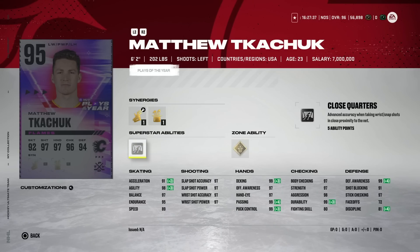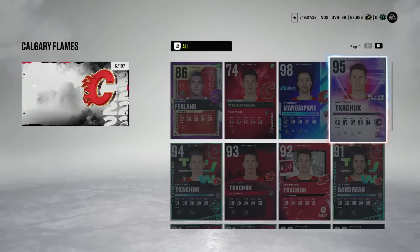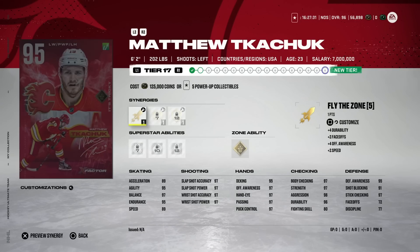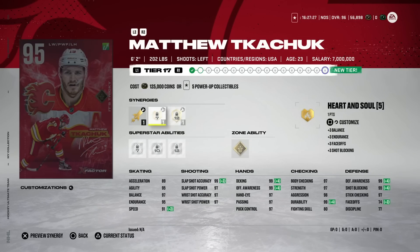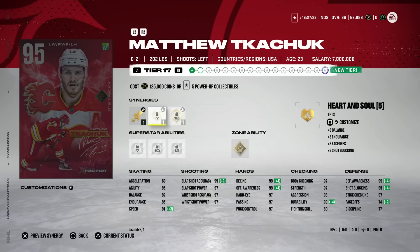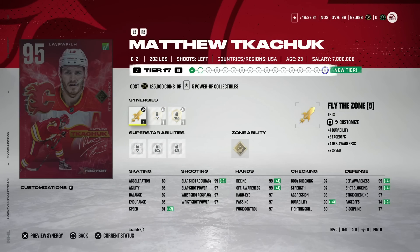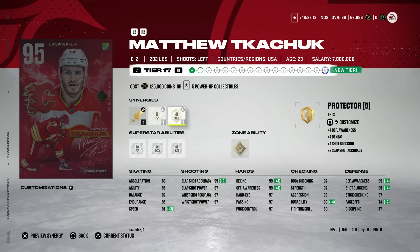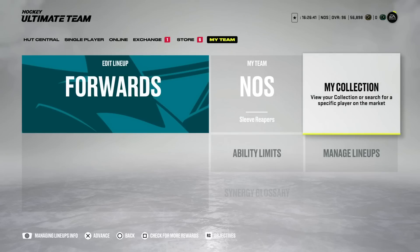Unless you're a Matthew Tkachuk fan or a Calgary fan, this falls into the same boat as those X-factor upgrades I mentioned: it costs 125,000 coins just to go from 94 to 95, and he still only has one skating ability. A huge avoid for me. I hope they find a way to make these cards a little better and more usable next year — they take the skating penalty too far on some of these guys. But there it is: the 95 Matthew Tkachuk.